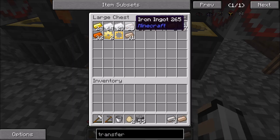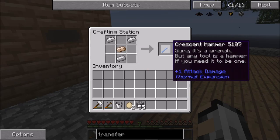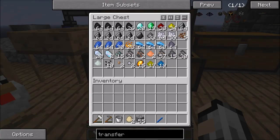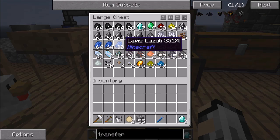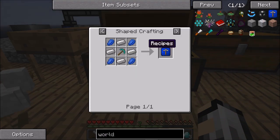So yeah, we're going to need the world interaction upgrade, which is three of them. I believe it's four lapis in the corners and then four tin. And then four iron. So, make the diamond pickaxe, that in the centre, and then the lapis in the corners. Yep, there we go.